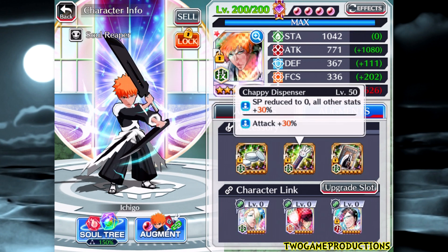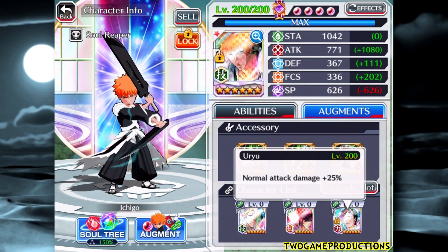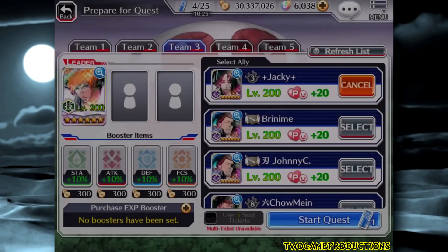First, we're going to run him straight NAD. Chappy, 30% attack. Got the Hollow Bait with 20% and we've got the Puck, which gives you more 30% right there. And we've got the normal attack damage 25, 25, 25.